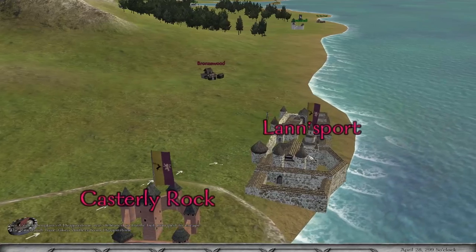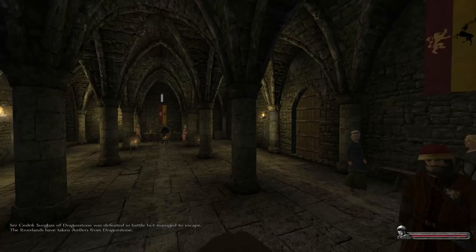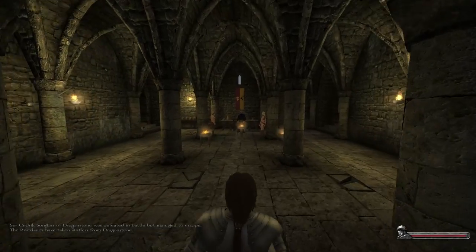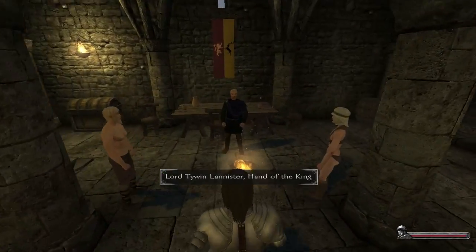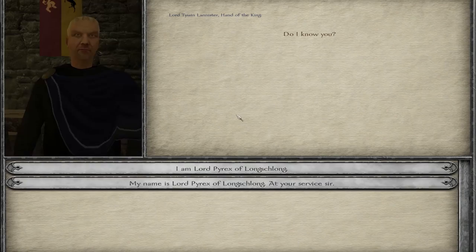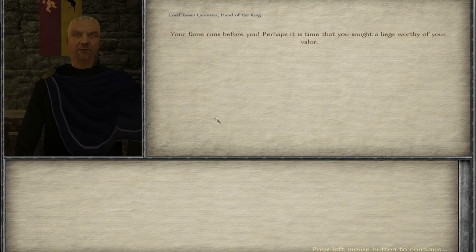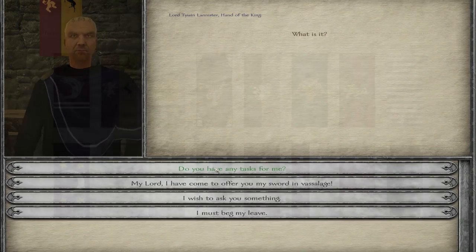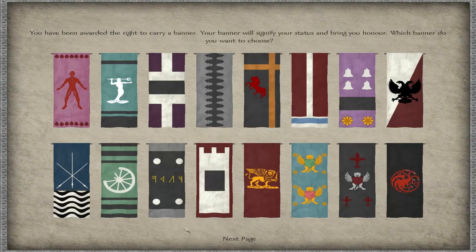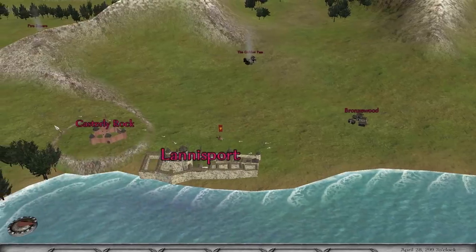Knights are basically brick shithouses, as we would say in the UK. Now I'm a big fan of the Lannisters, so I rode all the way to Lannisport and met with Tywin Lannister. I gave my loyalty to Tywin and joined House Lannister. Now you don't have to do this - you can continue to be a bandit, be a rogue house, or even set up your own house as well.